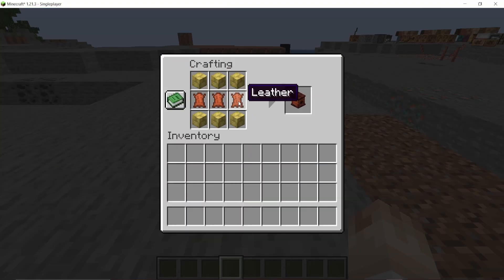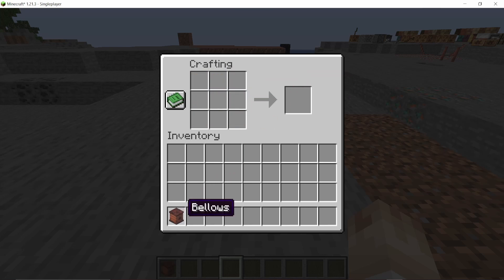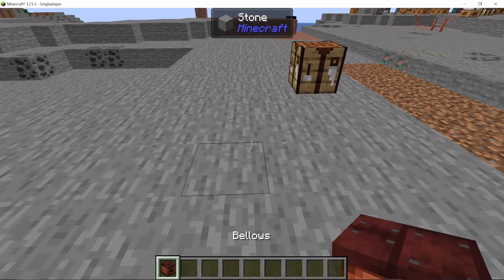While I'm at it I might as well add the crafting recipe. Here's the recipe for the bellows — you need any nailed planks and three leather, then you can make it. I've also added sounds.